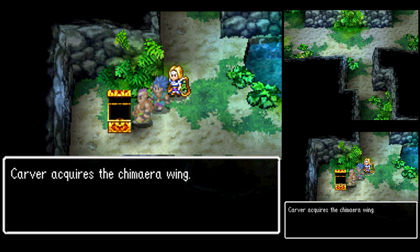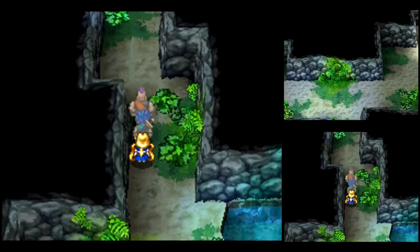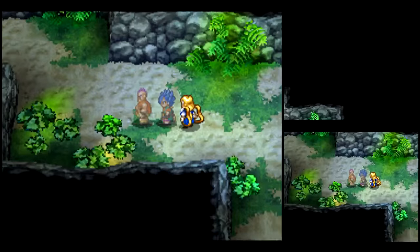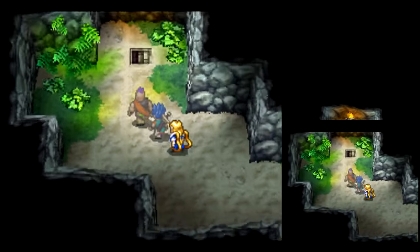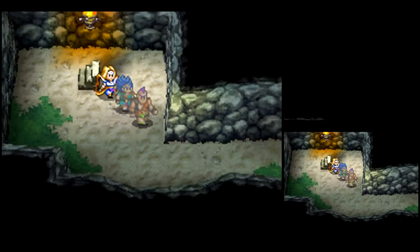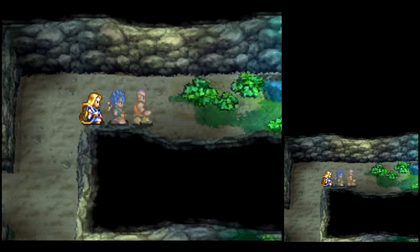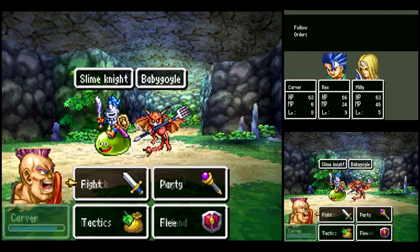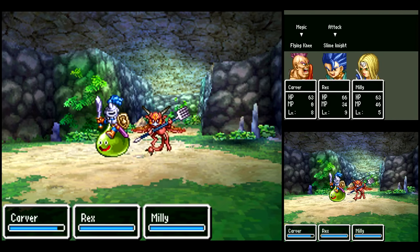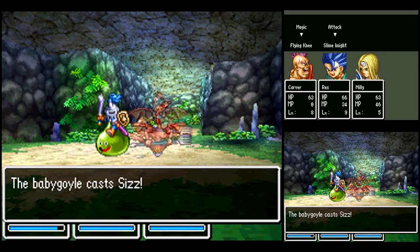Let's see what we got down here. Fortunately, this area is relatively short. And by the way, with Millie, one thing you could do is that you can actually manually cast Heal from her magic spell list, even though she's uncontrollable during battle. Or we could just walk into a dead end. New enemy — Slime Knight.